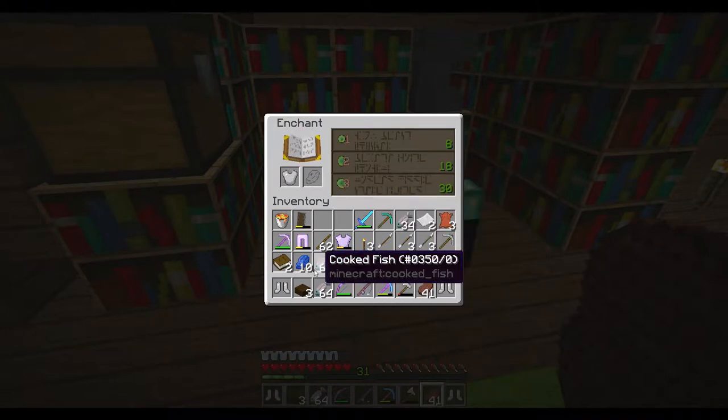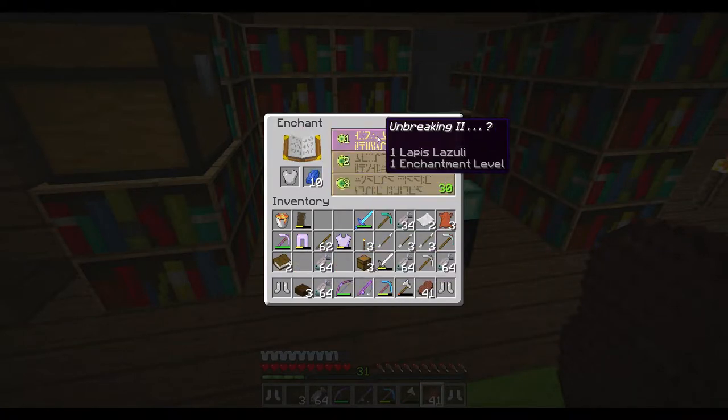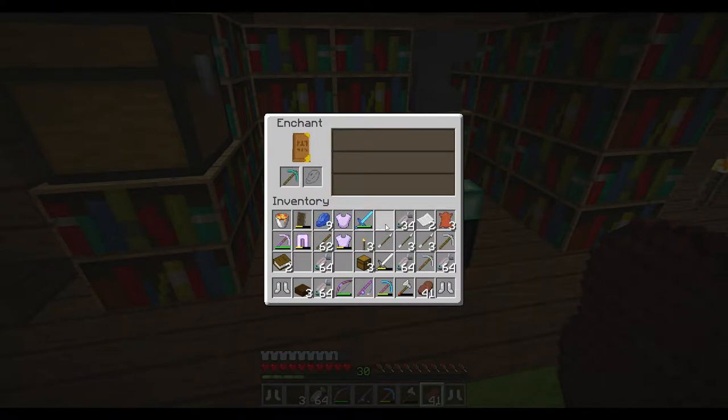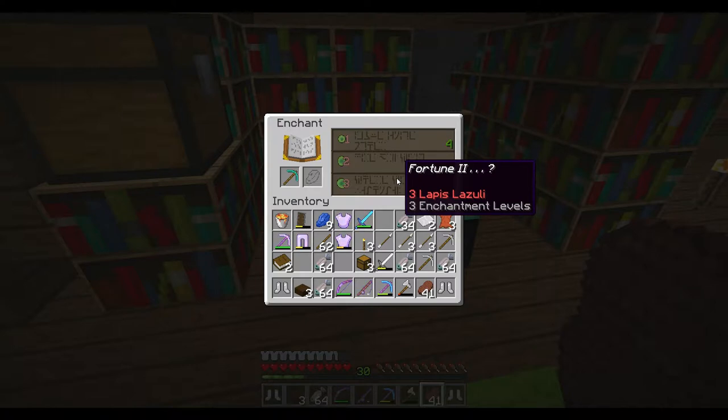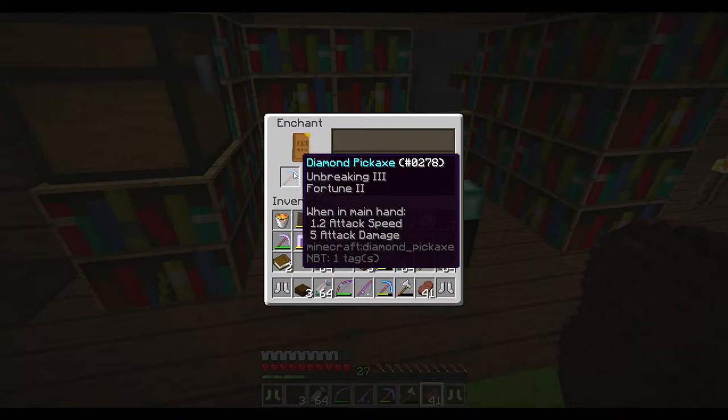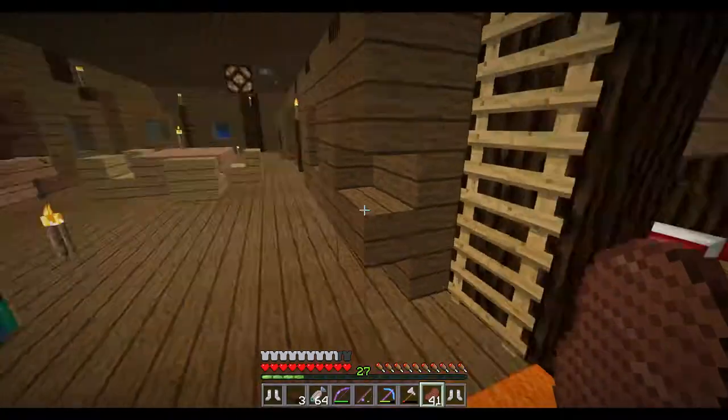So let's do just a poopy enchant. That was a pretty good poopy enchant. Let's see what we're gonna get - oh, we're gonna get Fortune 2. Now I've got a Fortune 2 book over there. Let's go ahead and do it. And Unbreaking 3 on that - I'm okay with that.